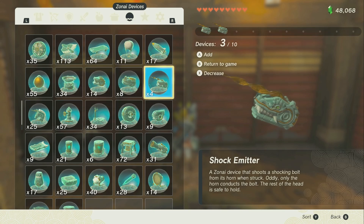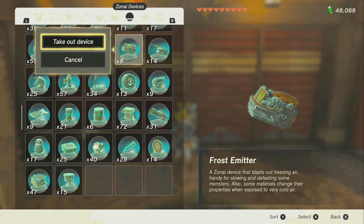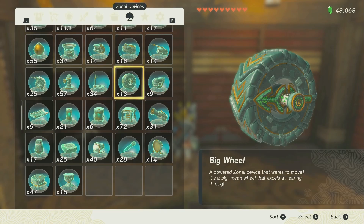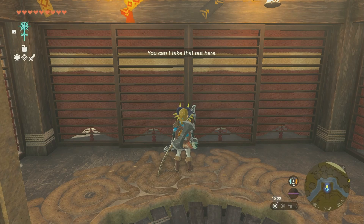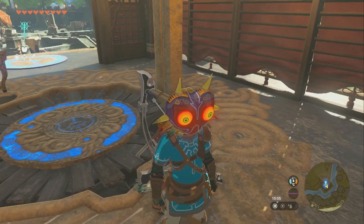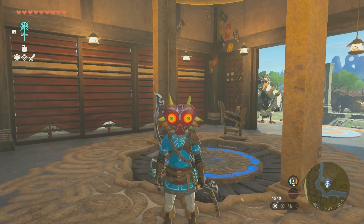For whatever reason it makes the game lag out, and then it duplicates. Now I have 35 fans. I can take these 7 shock emitters — press B and Y — now I have 14 shock emitters. Take 8 frost emitters and now I have 16 frost emitters. You can use this for Zonai devices; it's just a little tricky. You'll know it worked when it lags on the way out of the menu — it'll go really slow.